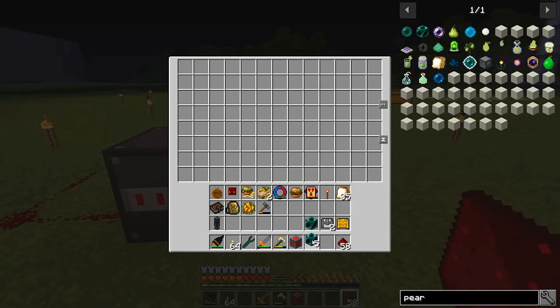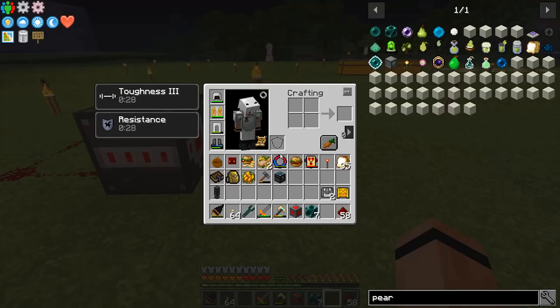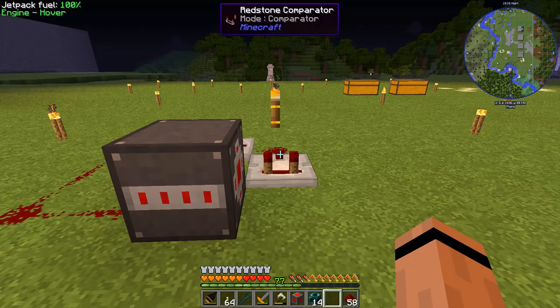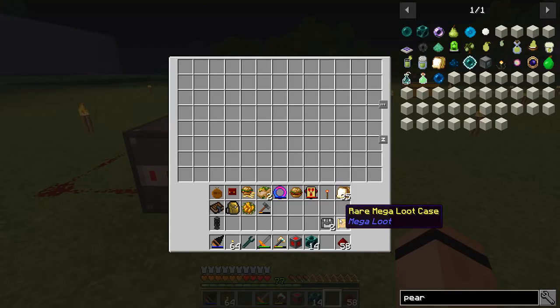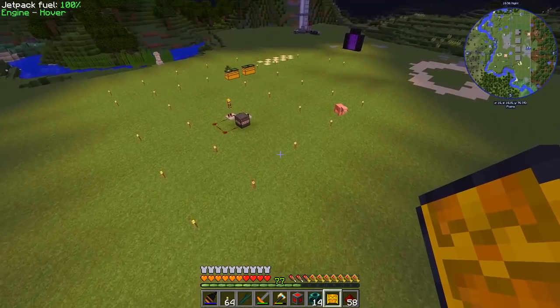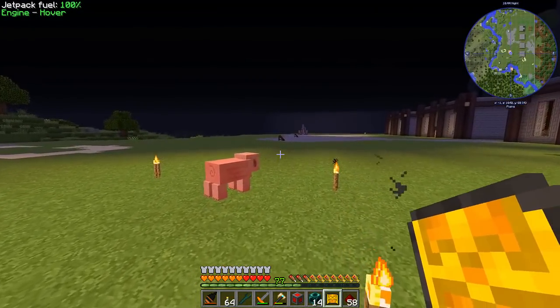So here's what happens: I open up this chest and put in this block of ender pearls — and it broke the chest. Wait, I still have them? And there are my ender pearls. I probably could make this better with an auto-placer. If I put in seven blocks of ender pearls — now I've got 14 blocks of ender pearls! Yes, I know how to dupe items, and it's not just limited to that. Check out this rare mega loot case — two rare mega loot cases.